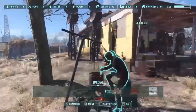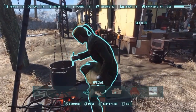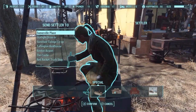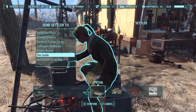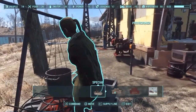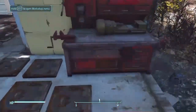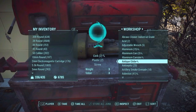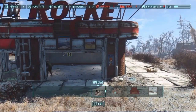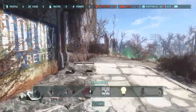If you already have an established settlement like Sanctuary Hills and you're not going to use it to earn your trophy, find a 7th settler and open a Supply Line by pressing R1. Send them to your new settlement — in this case Red Rocket. This settler will now become a Provisioner, connecting the Workshop at Sanctuary Hills to your new Workshop at Red Rocket. All the junk there is now available at Red Rocket to build your new equipment. Make sure the Provisioner is based at your first settlement so they don't contribute to the population of your second one.